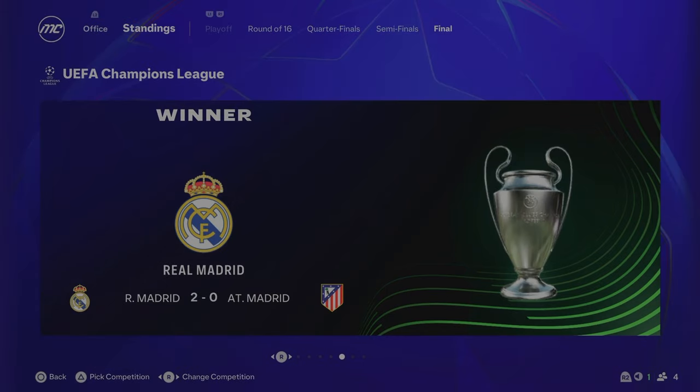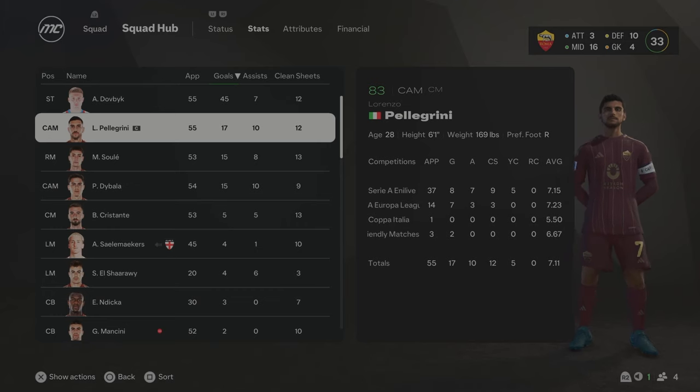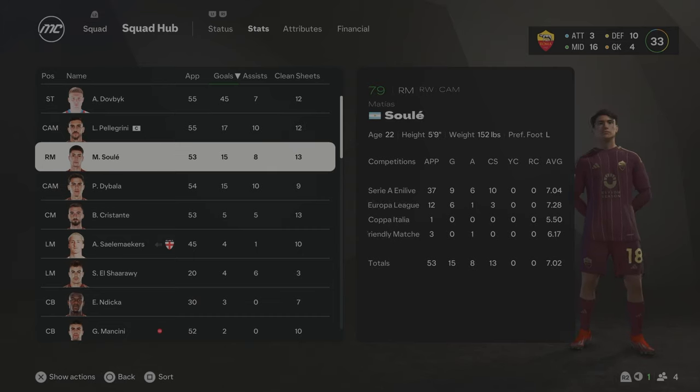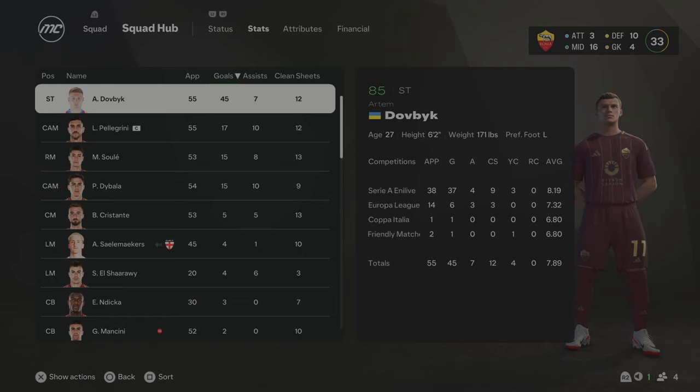Real Madrid beat Atletico Madrid in a Spanish final in the Champions League. Looking at the stats: Dovbyk has absolutely smashed it with 55 games and 45 goals — an incredible return. Pellegrini got 17 goals and 10 assists from centre-attacking mid. Soley got 15 goals and 8 assists from right midfield at just 22. Dybala, 87 overall, got 15 goals and 10 assists. Overall, a really positive start to this rebuild — finishing second in the league and a good Europa League run. Let's build on this in Season 2.